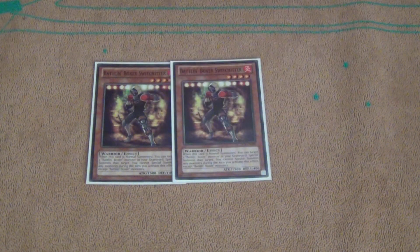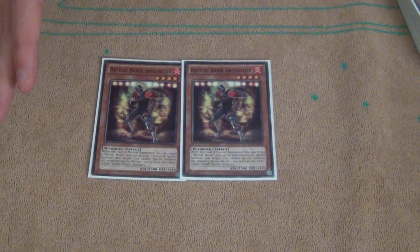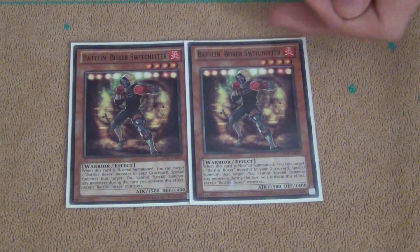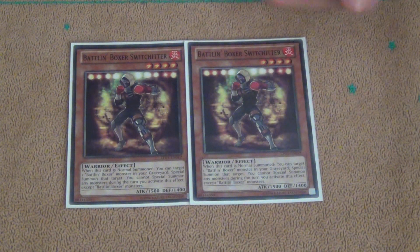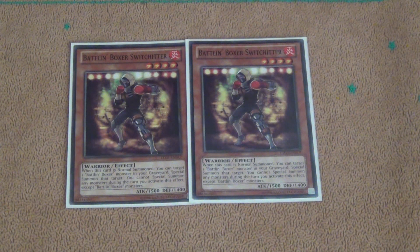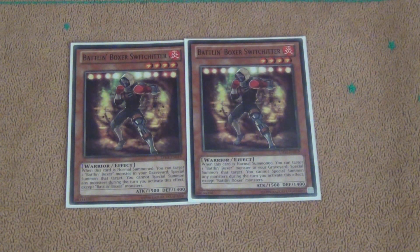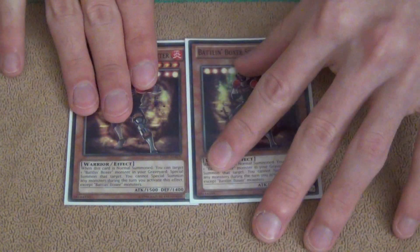I cut Battle Unboxer Switch Hitter down to 2. The reasoning behind it is that he is pretty bad, especially nowadays because everything else is so fast, and you usually can't really afford — especially in today's game — to only summon one Battle Unboxer monster. Leedy Oak is nowhere near as powerful as it used to be with all the other stuff like Castells, Infernoids, Banished stuff. But you still want to play at least 2 so you can still draw it and make other things. It's no longer necessary at 3.